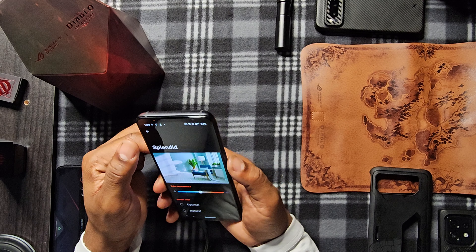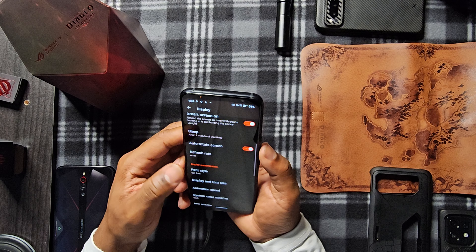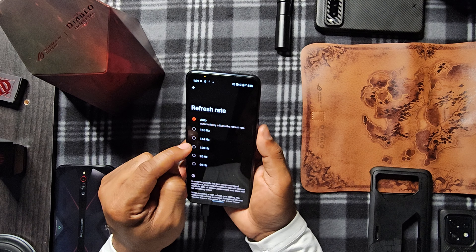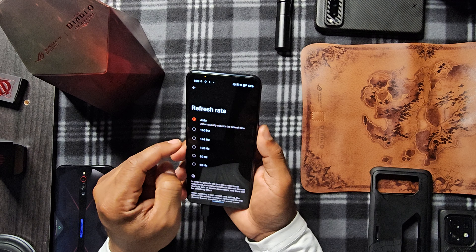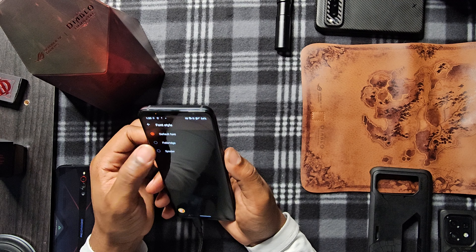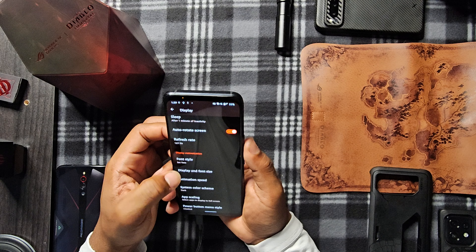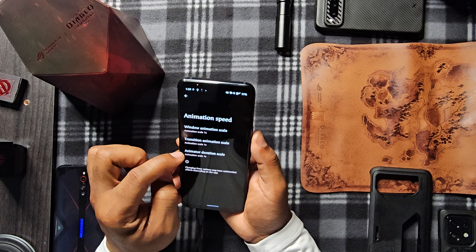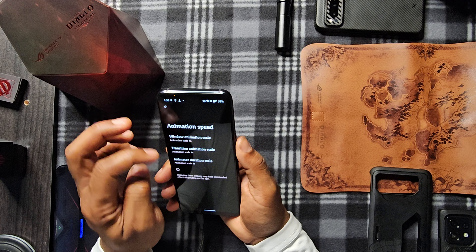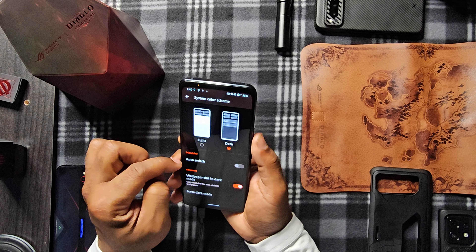I'm gonna go to Splendid. Smart screen on — extended screen on time while you're looking at it and holding the device upright. I always use that, even on my Motorola. Refresh rate is auto — check this out: 165Hz, 144, 120, 90, and 60. You know what, I'm all about that 165 — I'm here to play. Punch style, then you got Cinder. Display fun animation speeds — this is usually stuck in the developer section; the fact that they got it out here, I like it. System color scheme — light and dark, auto switch for schedule.